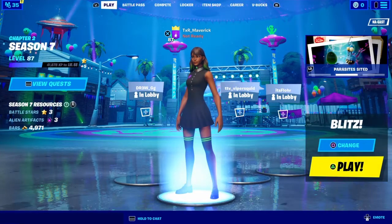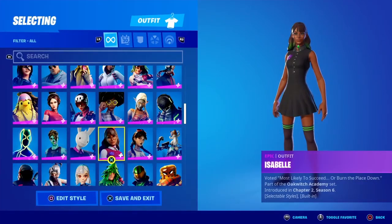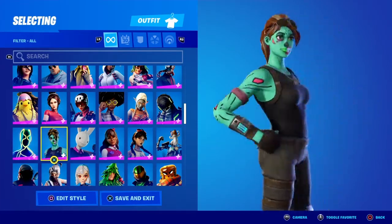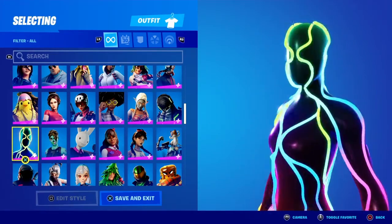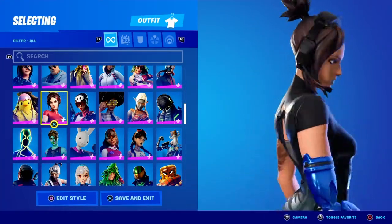What's up guys, it's your boy TXR Mafia here. We're going to be back with another banger, and in this video we're going to be playing the updated Blitz mode. In this updated Blitz mode there are actually new settings where you run faster with your pickaxe out, you can glide faster, there's also early glider deploy, so there's all kinds of new stuff.